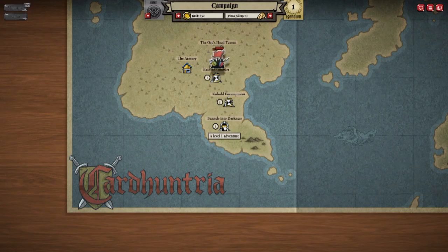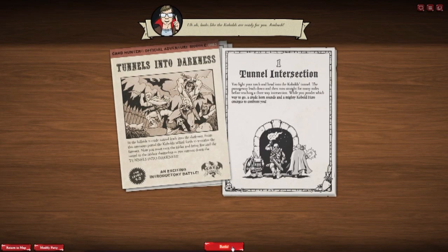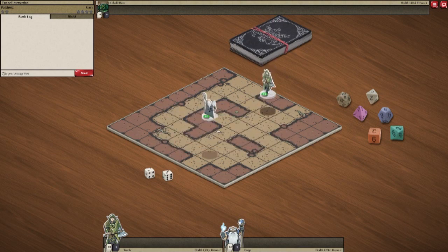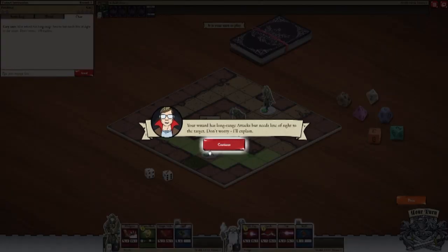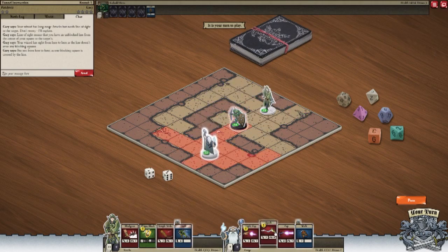I dare! In the hillside, a crude tunnel leads to darkness. From this ominous portal the kobolds sally forth and terrorize the farmers. Now you must bring fire to the raiders themselves as you venture down into the tunnels of darkness. Here we go - begin adventure. Ambush! Looks like we're surrounding this guy. Your wizard has long range attacks but needs line of sight to the target.